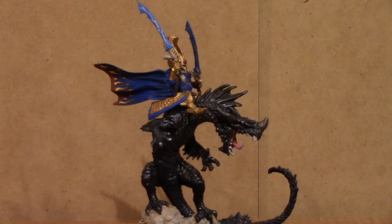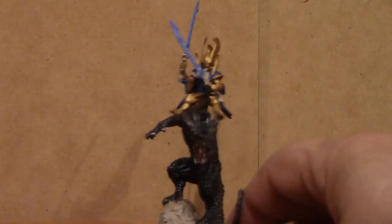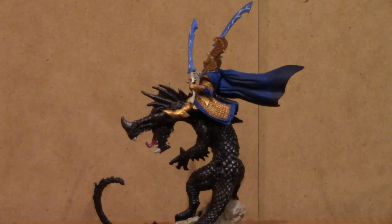Dragon armor is AP 3, like most monstrous creatures tend to be. The Dragon King has the equivalent of heavy aspect armor — armor save 3. I figured it wasn't too far a stretch to have his armor, though gilded, be made of the same material as heavy aspect armor, the heaviest of the Eldar mesh armors.